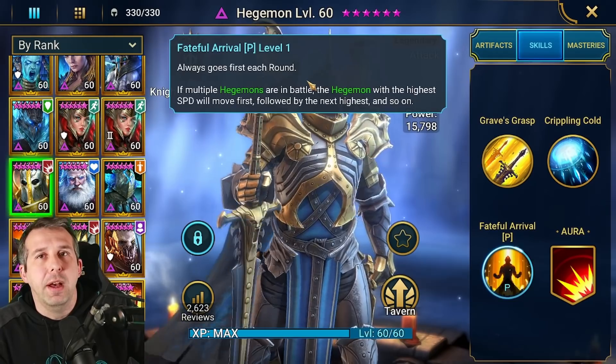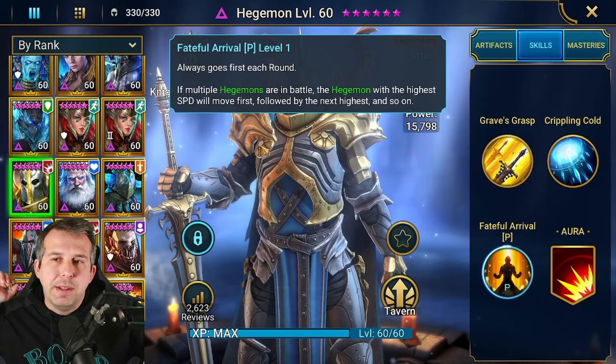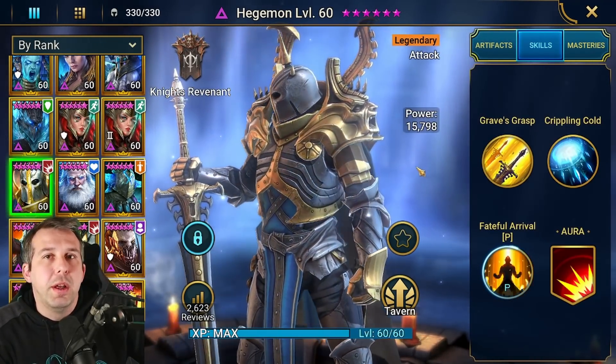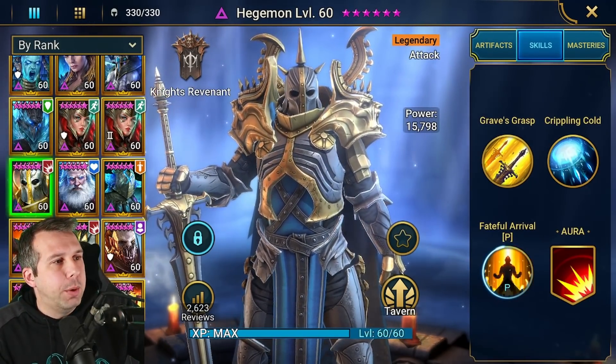Hedgy will always go first — and it's not about speed unless he's fighting another Hedgy. His passive just means he'll always go first. If he's got no speed gear on at all, it doesn't matter — he will nuke before anyone else gets a go. That definitely means he lives up to void legendary status.